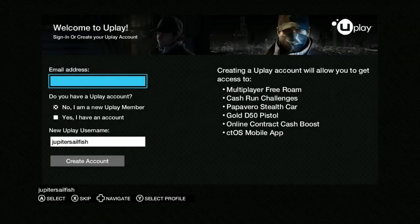So, Watch Dogs. I forgot to put in... where'd I put it? It's called the Palace Pack from GameStop. I also got the Season Pass thing, so I guess I'm gonna get the DLCs.